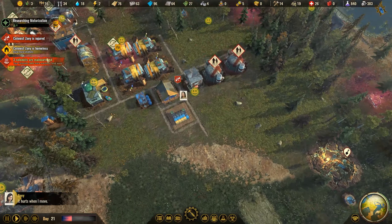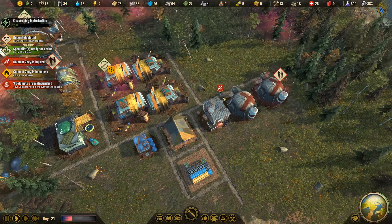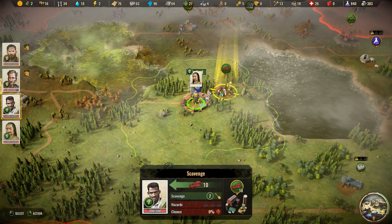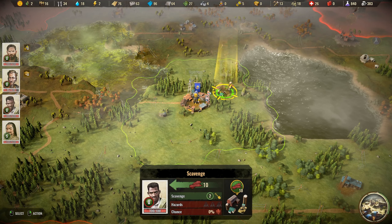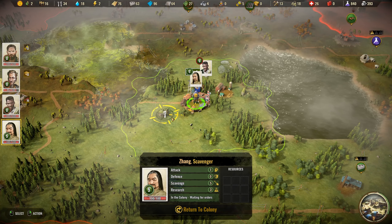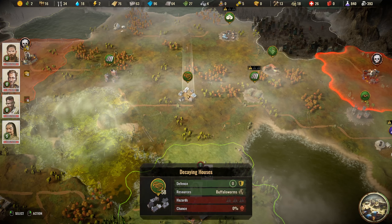The rescued colonist is Zoe — she's in bad condition and needs a doctor right away, so off she goes to the medical tent. Let's get Sobek to grab some more food from that farm.